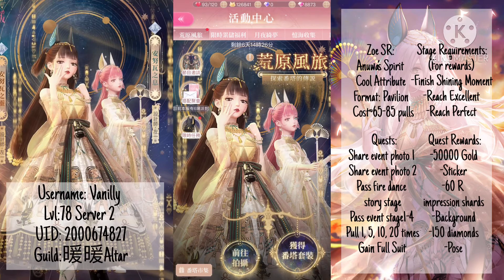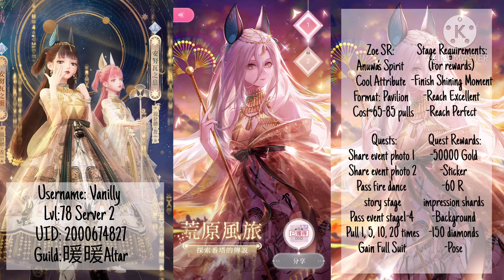Hi guys, it's Vanily and we're back with another pavilion event. This time it is Zoe's SR Suit, Anuwa's Spirit.